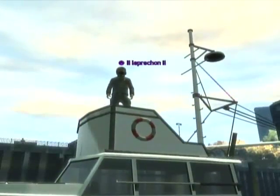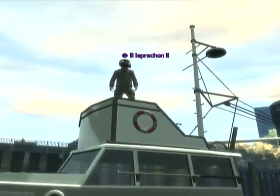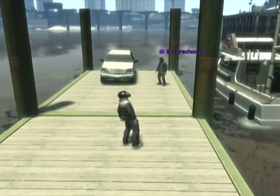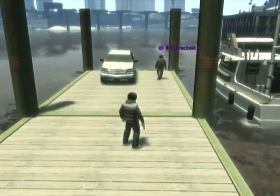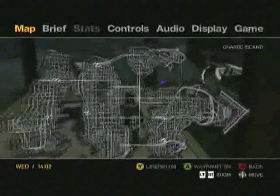This is Leprechaun in Alien Zimba showing you a glitch on GTA 4. You need one Cavalcade that has a trunk in the back, not one of the big ones. And you need to be right here in order to see the glitch.